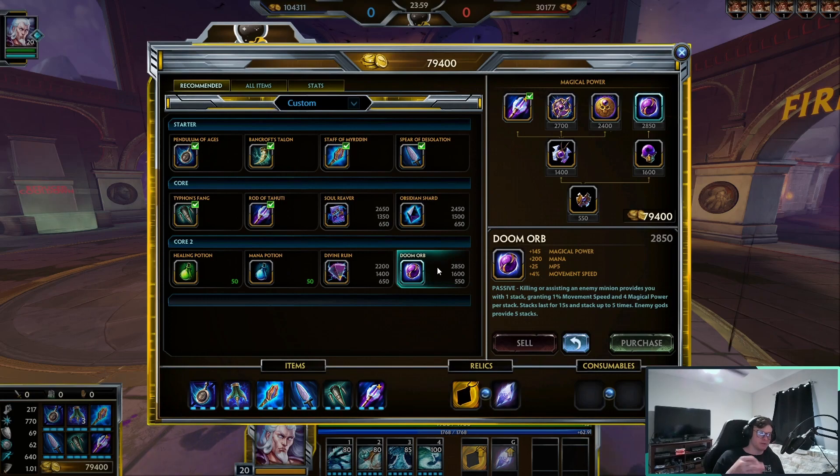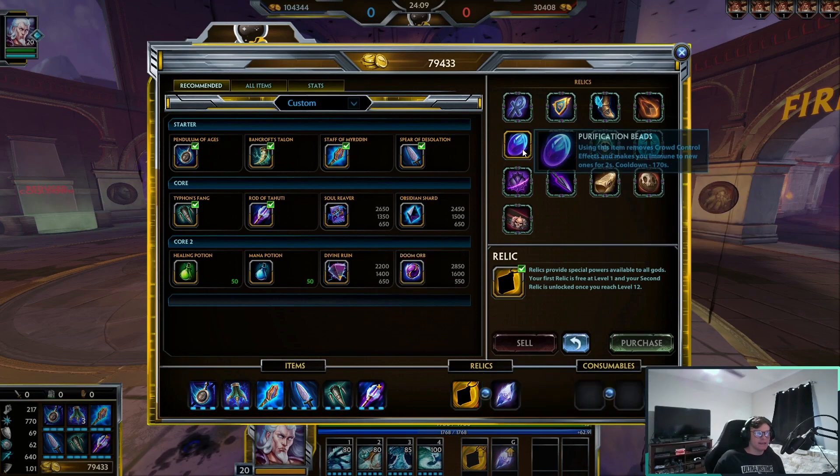Other super good items on Hebo are Soul Reaver and Obsidian Shard — really good tank busters. Divine Ruin for anti-heal, and Doom Orb is one of my favorite magic items because it makes you faster and gives you magical power just from building stacks, which is really fun.